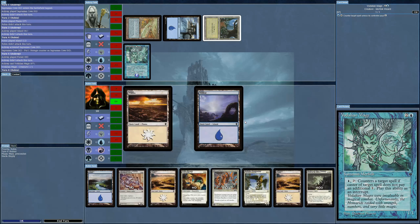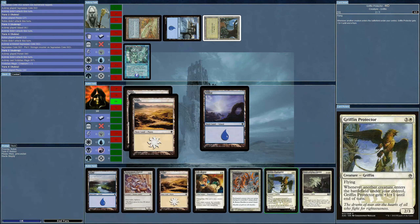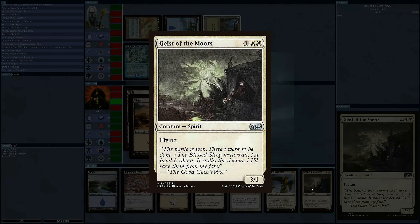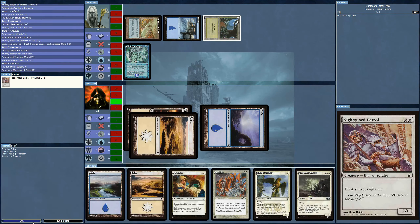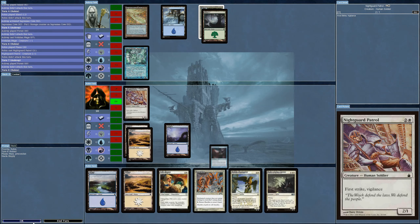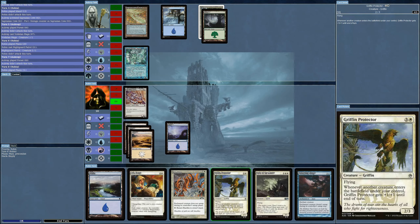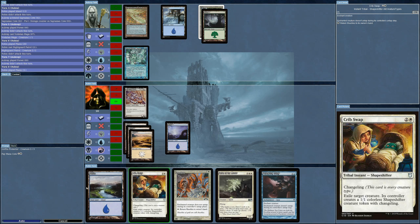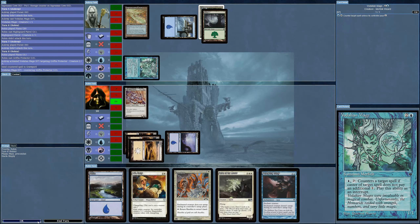I'm going to follow up with another white card. I've got Geist of the Moors — that might be okay — but I'm going to start with Night Guard Patrol since he has vigilance, and let's see how long it takes before it gets removed. Bringing out the Griffin Protector next — and it's countered. Should have expected that.